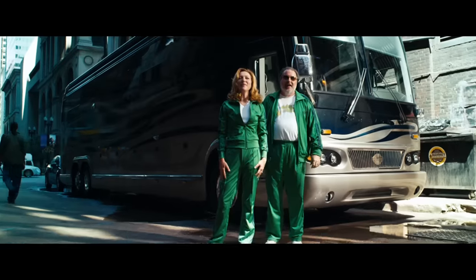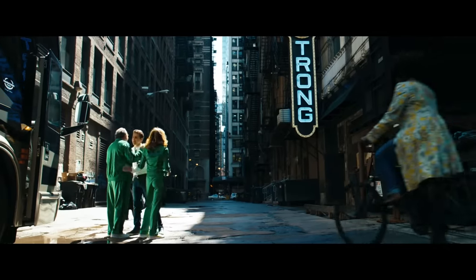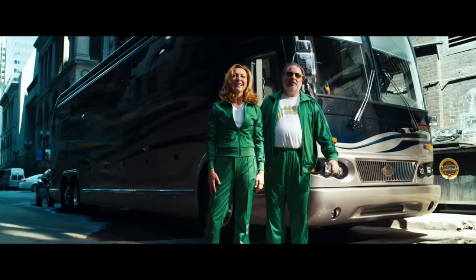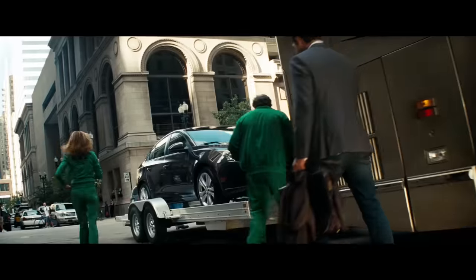Number 22. During the scene where Judy and Ron Witwicky unexpectedly show up at Sam's house, we can see that a car is behind their RV. But when they offer Sam a ride due to his car not starting up, the car behind the RV is now on a trailer.